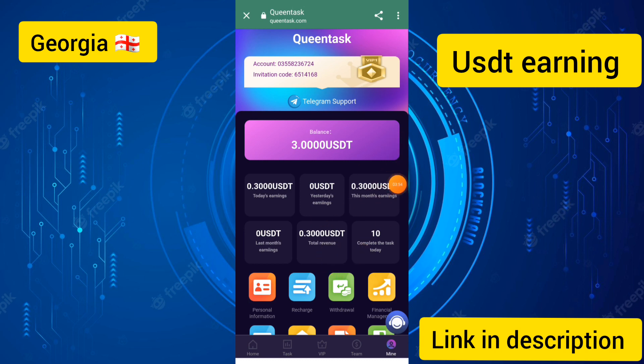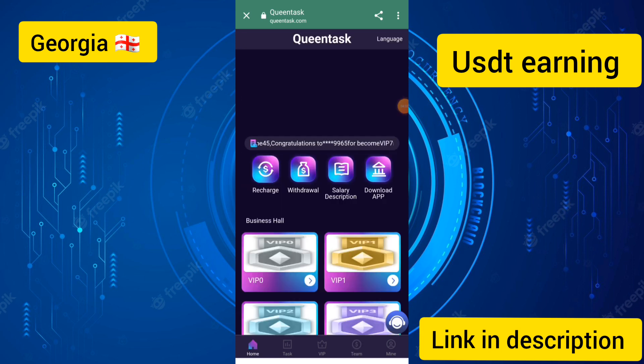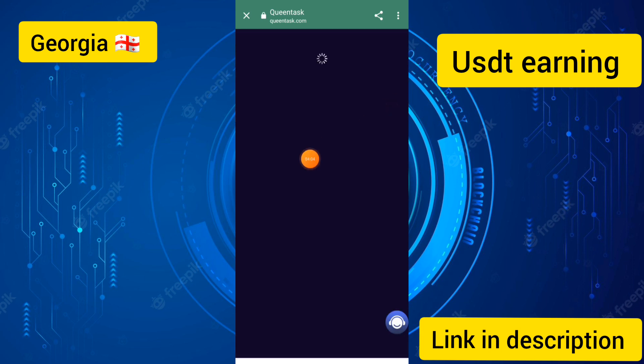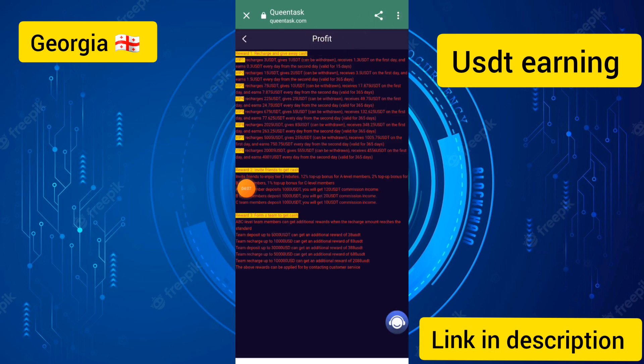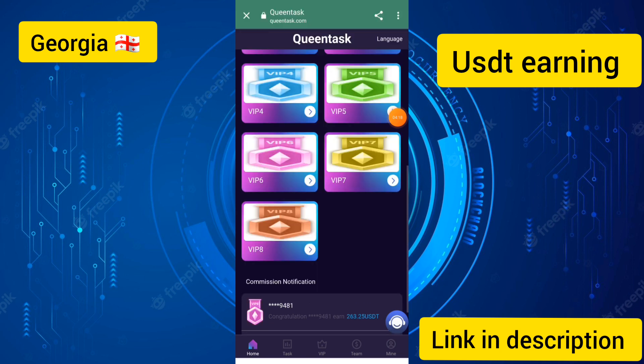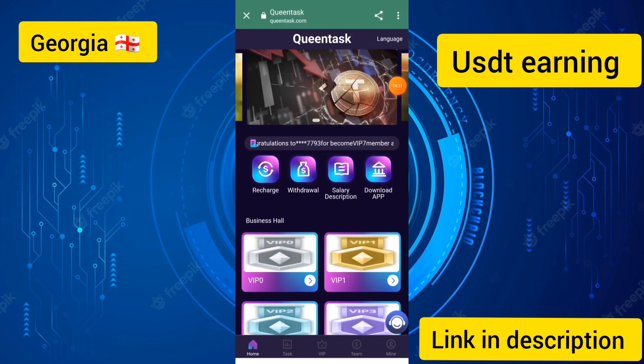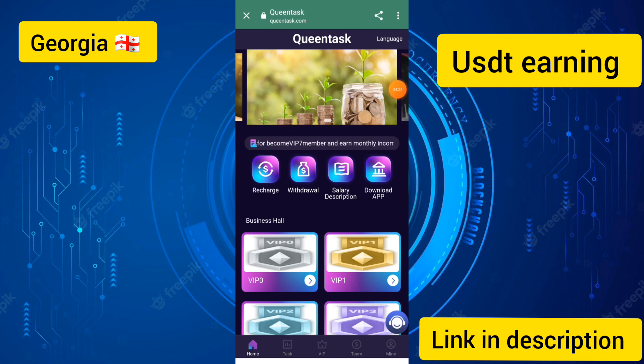I will show you the team report of this site. You need to copy your referral link and share it in groups to earn more income every day. The salary description shows a 12% top-up bonus for A-level members, with level 2 and level 3 invite members also earning commissions. This website is related to USDT earnings. Please join, subscribe to my channel, and click the bell icon. Goodbye!